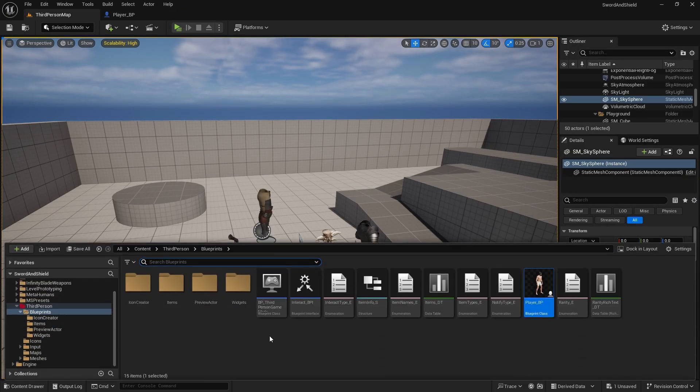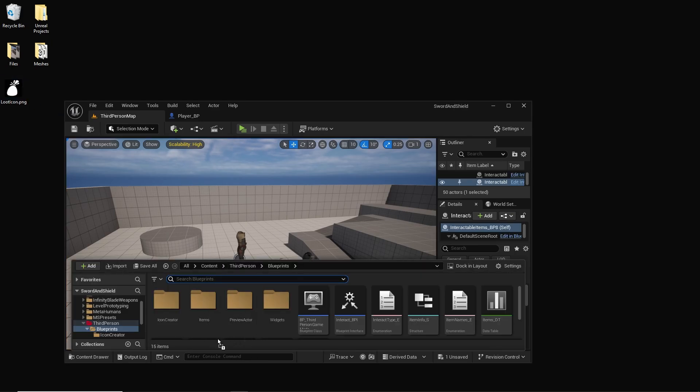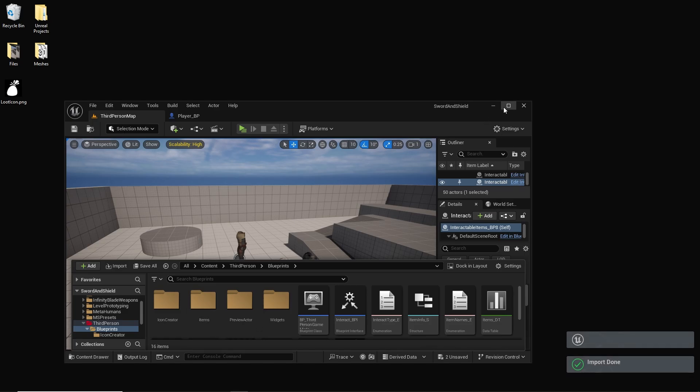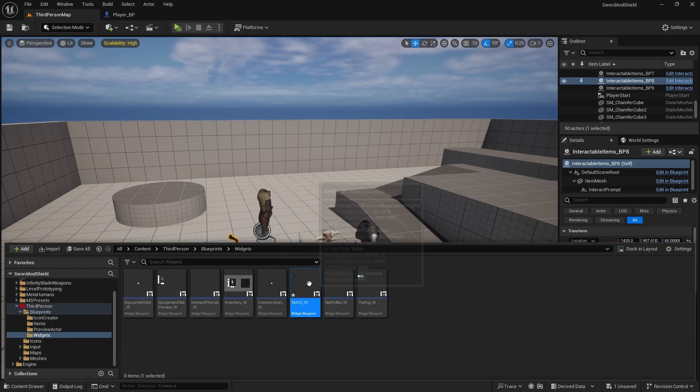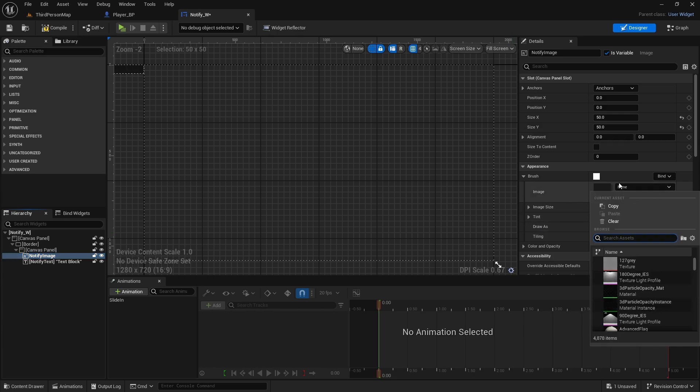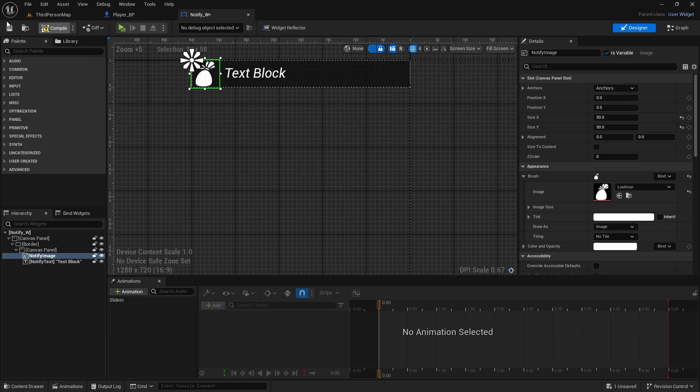Now when we are creating the notify widget, I mentioned there is a link in the description to download the icon. If you haven't done it, you can just import the icon into your Unreal Engine. Move it to your icons folder, and in our notify widget we just need to click on the notify image and change the image to the load icon. It has a transparent background so it actually looks quite nice. You can compile and save.